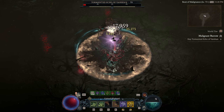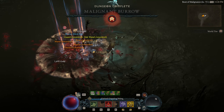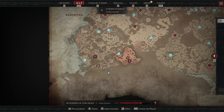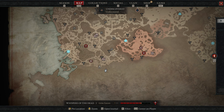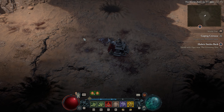Varshan's boss fight is the same as Season 1, if you're familiar with that. He drops a Mucus Slick Egg, which is the second item needed for Durial. Finally, Durial is level 100 and located in the bottom left area of Kejhistan in the Gaping Crevice. He requires 2 Mucus Slick Eggs and 2 Shards of Agony, which are gained from killing Varshan and Gregoire twice each in Tier 4.